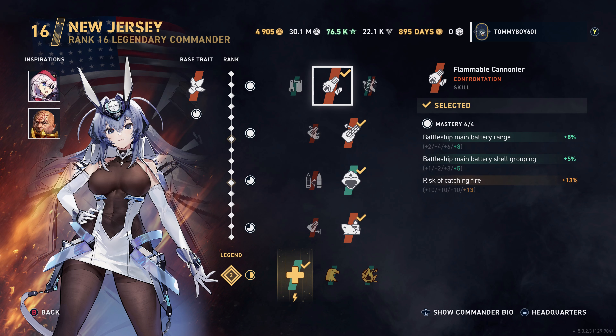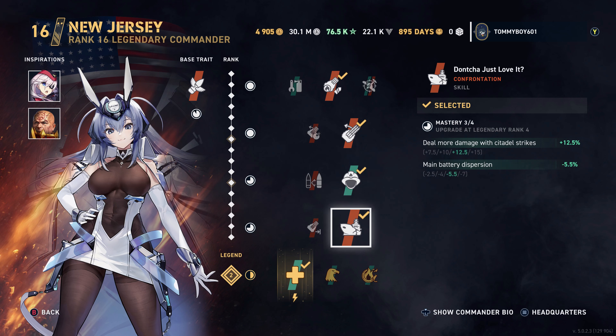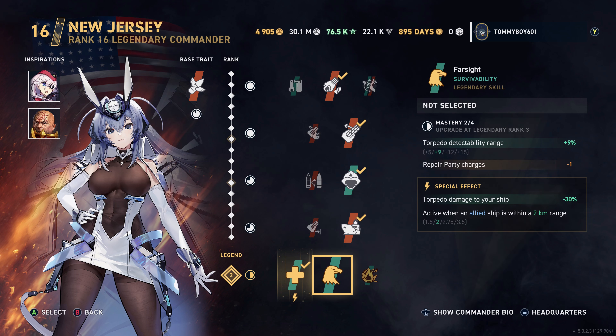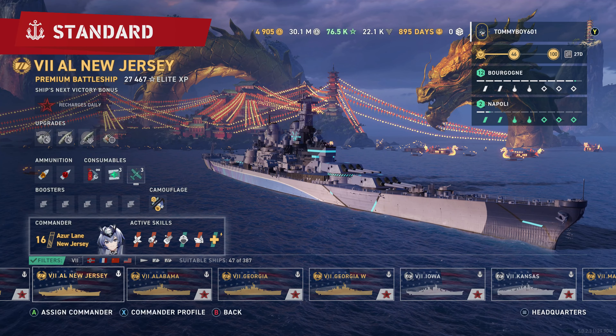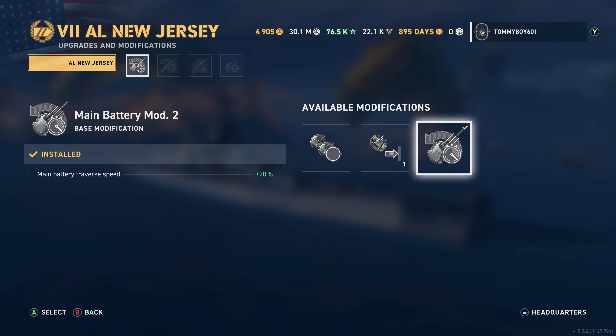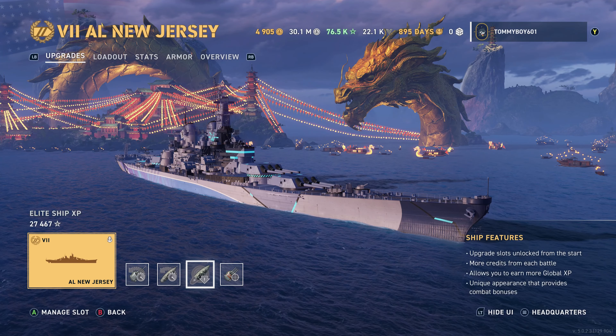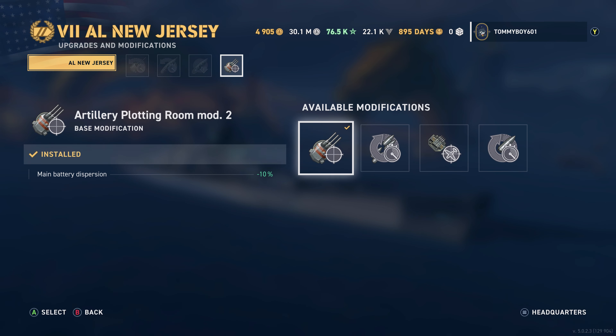As far as skills go for Azur Lane New Jersey, we have Flammable Cannoneer, gyrating drill bits, firefighter — her unique skill — which with our current rank up is going to boost citadel damage by 12.5%, and then Will to Rebuild. As far as our mod slots go, in the first slot we are running main battery mod two for added turret traverse, then the good old steering gears mod, then concealment mod, and finally artillery plotting room — that one thing you're probably grinding towards to get the ultimate mod on.